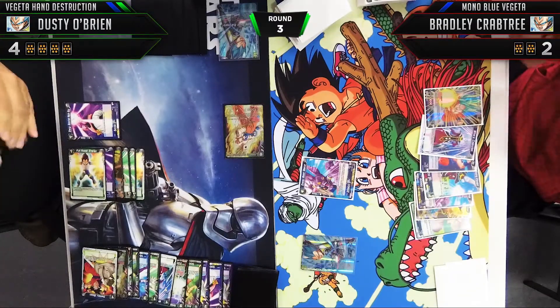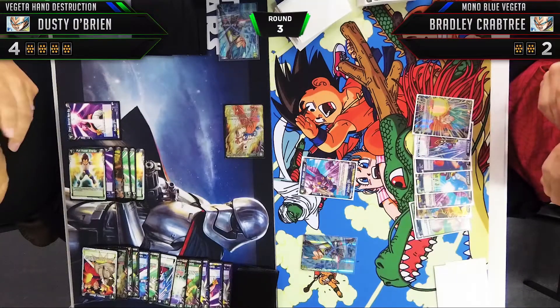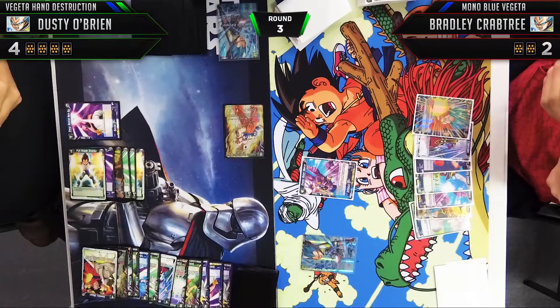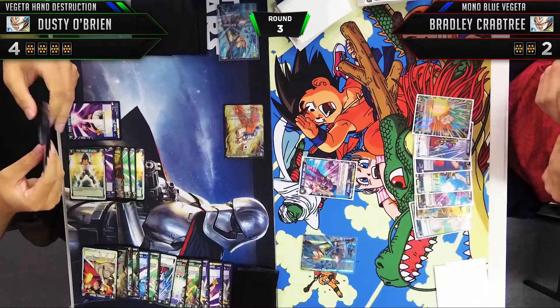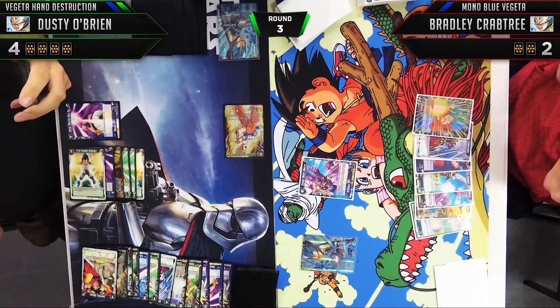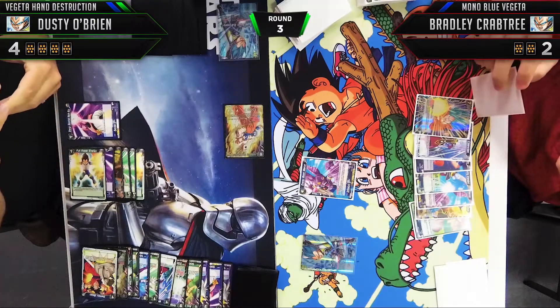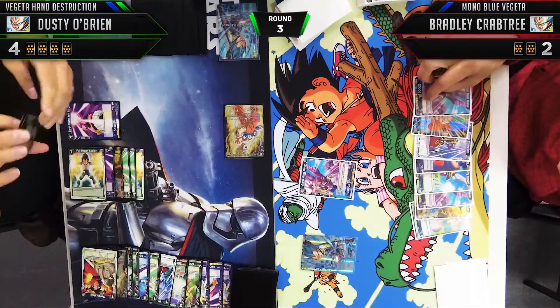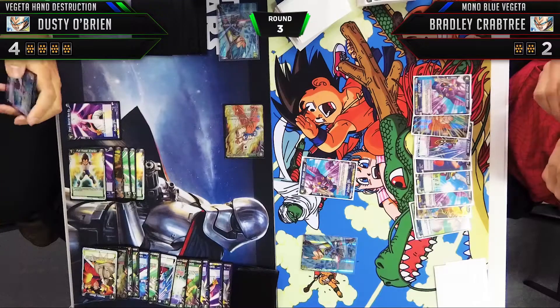Going to Bradley's turn — he has a very strong turn coming up. He has lots of cards in hand, didn't have to dump anything to survive that turn. Something we could have done better is pressure his hand a little more — dumping one card would have forced him to use at least one card — but we were planning for defense, feeling confident at four life that we could survive this turn, so I didn't want to overextend offensively. Bradley plays down his eighth energy.